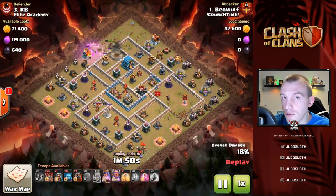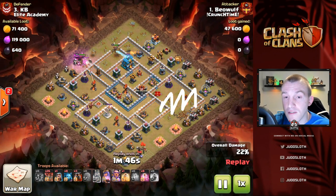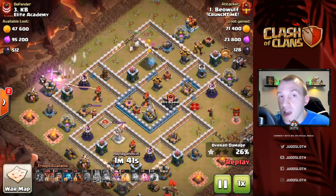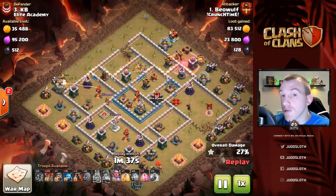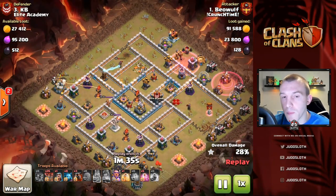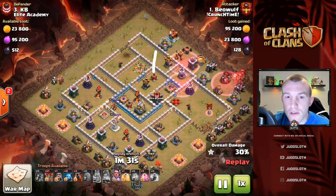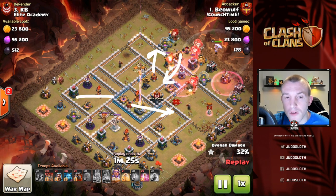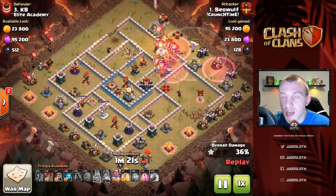We've basically used a suicide method for the CC on the right-hand side of the base and we're doing the same on the left to clear those areas, and then we can drive the Lava Loon in from there. You do have to be a little bit surgical with the Lava Loon deployment. This attack is unique in that you can see the sweeper up at the top and also a sweeper across to the side, so we actually try and drive in the Lava Loon from either side of the sweepers in order to merge in the middle.